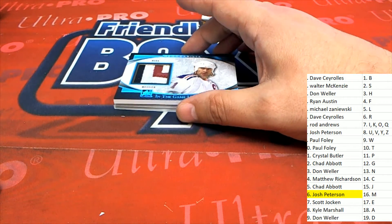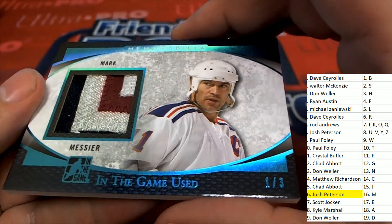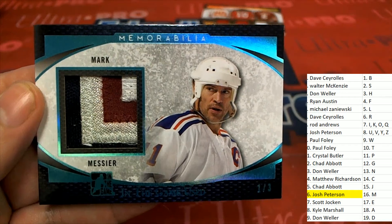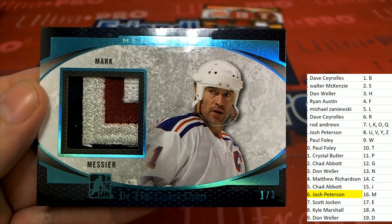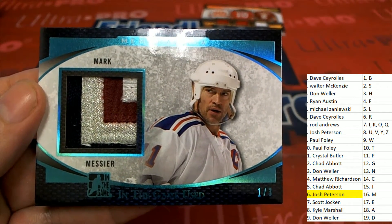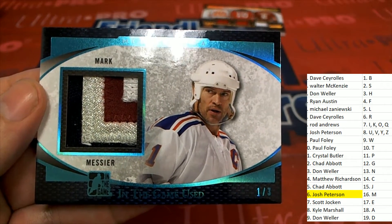The next hit — oh! Would you look at that — that is a beauty right there, that is some treasure! Letter M has proven to be the best spot to own in the break so far. Josh has pulled down this piece of treasure, my friend. Congratulations — very nice!